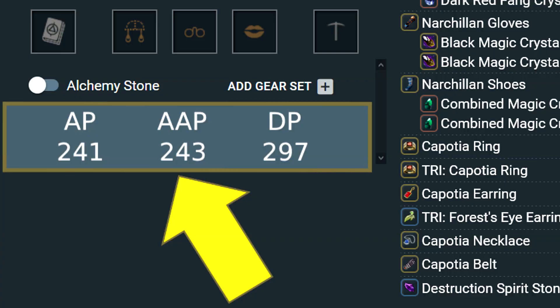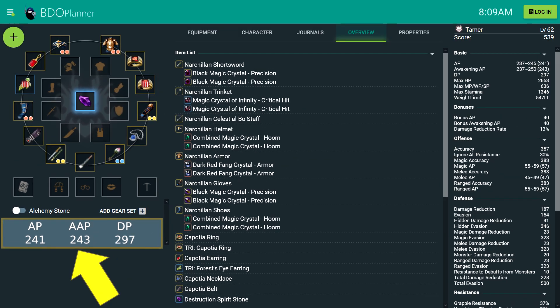Did you know that you can reach 241 AP and 297 DP without spending any silver on equipment? In this video I will teach you how to get a full set of gear that is on par with Duo Blackstar gear and dry yellow accessories.